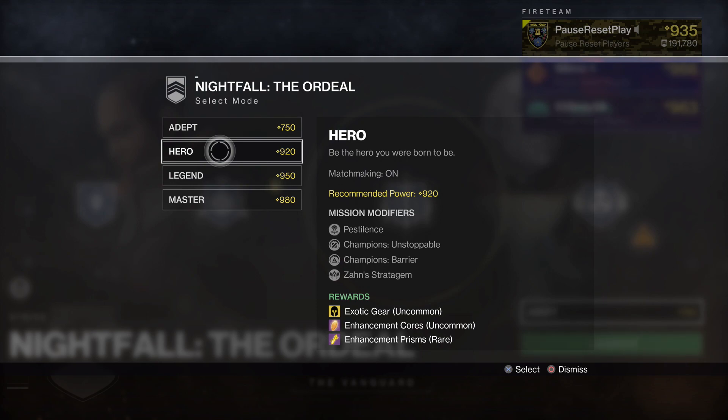You can also get things like bright dust, XP, and fractaline materials if you're doing this during the Season of the Dawn. You'll find that this game mode is one of the best all-around methods in this game.